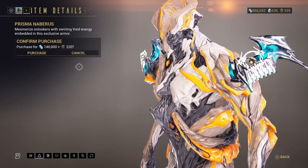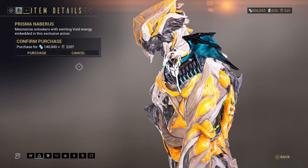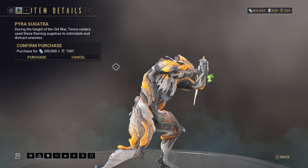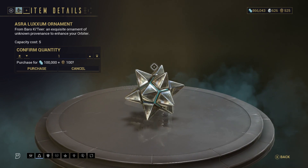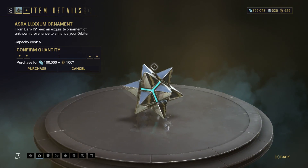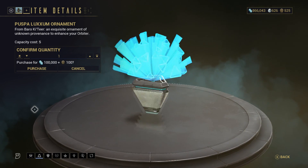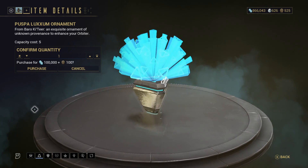There is the Prisma Naboris — the Bat Wings, which were kind of a Halloween exclusive but now are just everywhere and you can buy them when he brings them. There is the Pyra Sugatra melee dangly that has flames on it. There is the Ah and Asra Luxem ornament and the Puspa Luxem ornament.